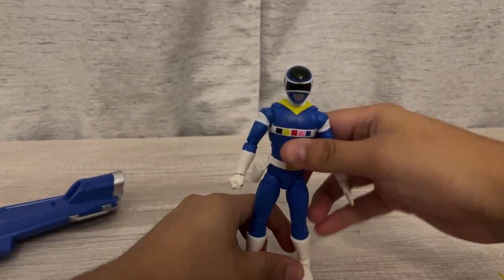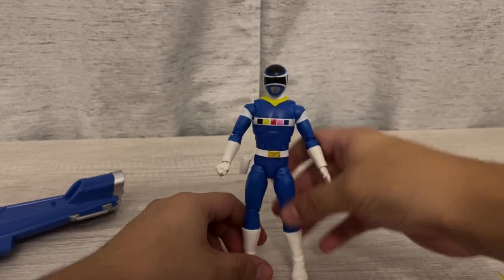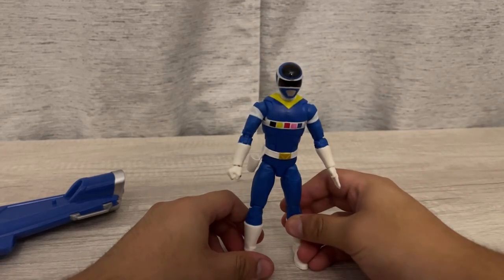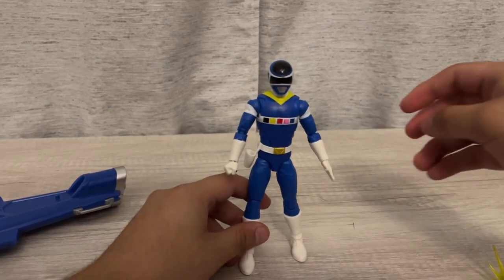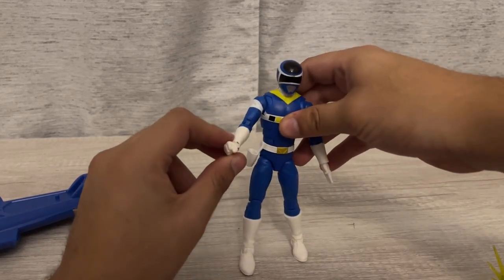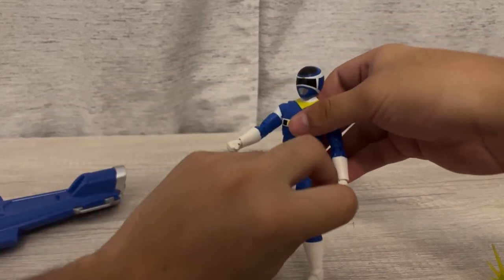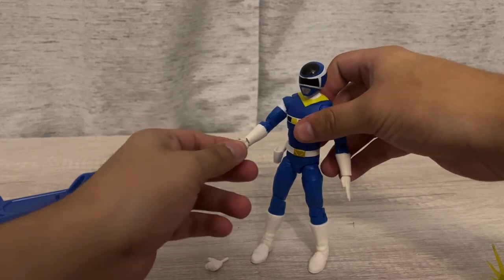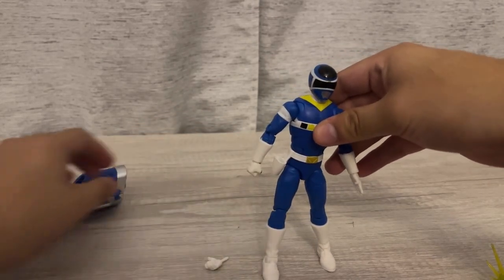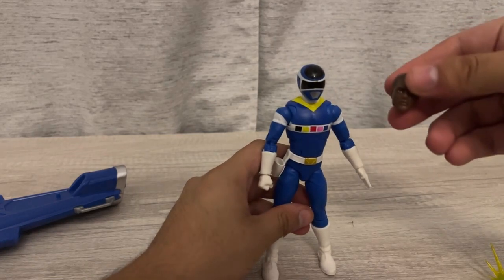By the way, he's pretty cool — TJ came back multiple times. Wow, this is cool! He can have two fist hands right here. Now to review him — he comes with his TJ head, which we'll try on later.